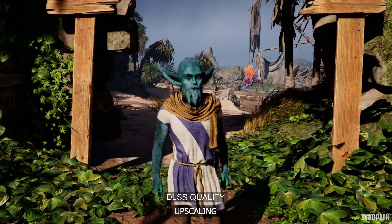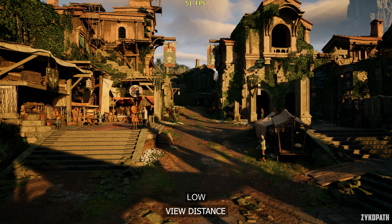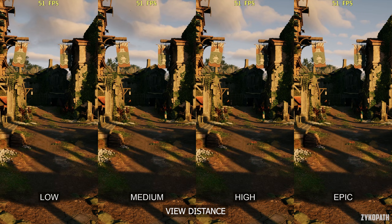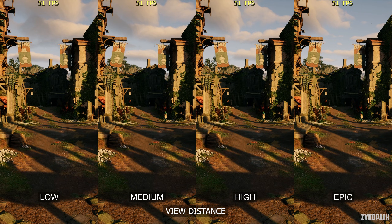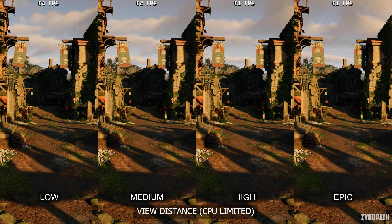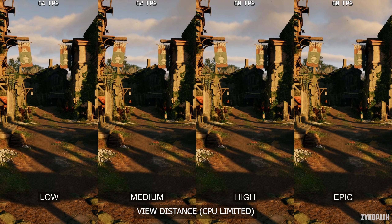As for view distance, it controls the maximum distance and density of objects, characters, and details. Each option higher gradually increases their view distance and density, but I couldn't spot any further improvement with Epic in this scene. As for performance when GPU limited, it doesn't appear to have any noticeable impact, while it can lower FPS a bit when CPU limited. I recommend high to be on the safe side.